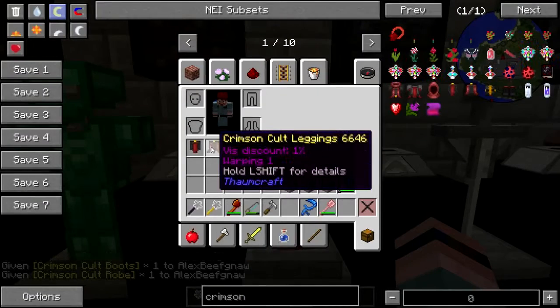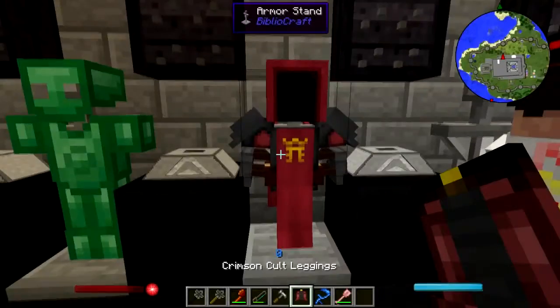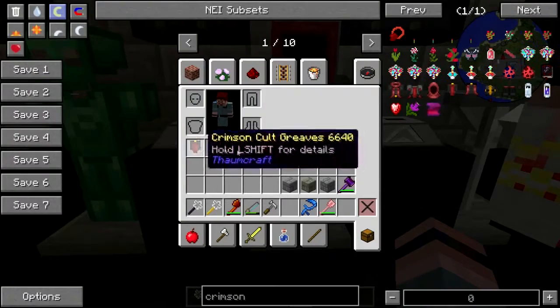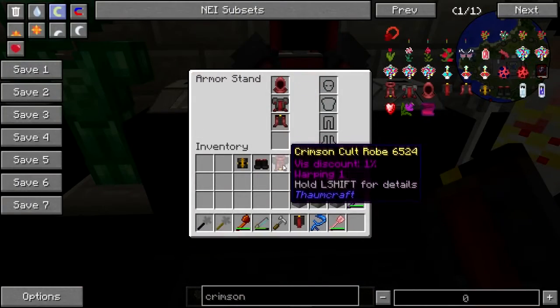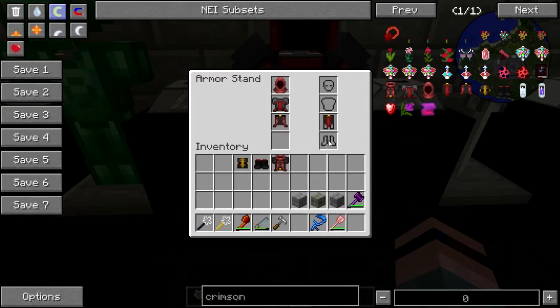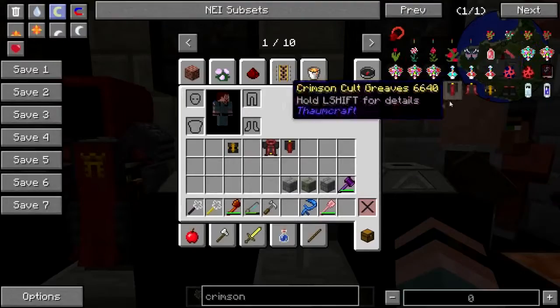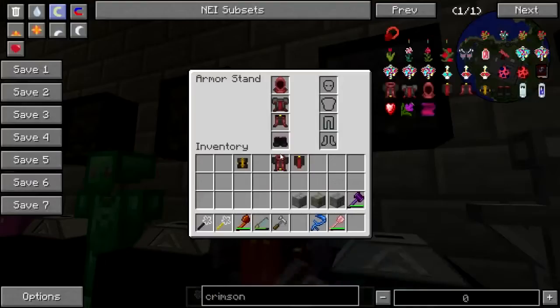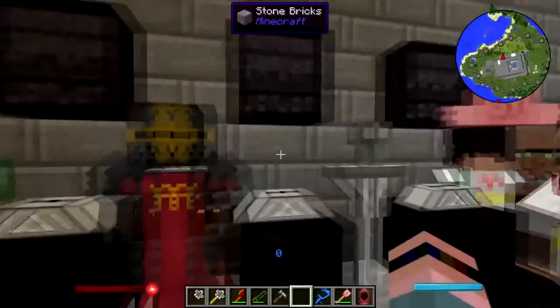Beautiful! All right, I'll get the legs. And the greaves. Where do greaves go? There we go. Let's get another — give me that hood, take the helm, there we go, that's what I'm looking for. We need to go to peaceful — I said, we need to go to peaceful. I don't want to wear it. Give me another pair of boots. There we go, lovely.